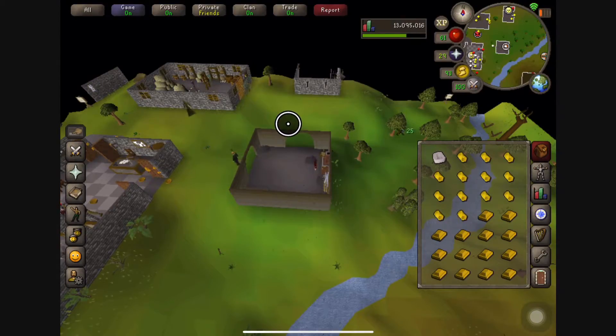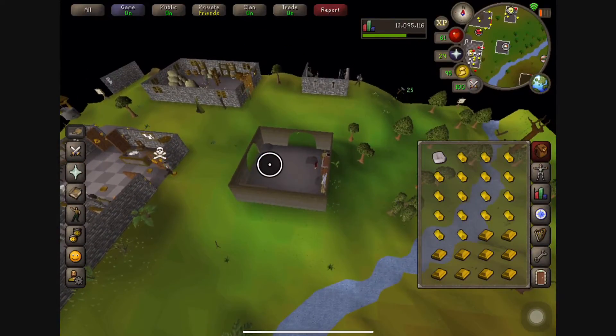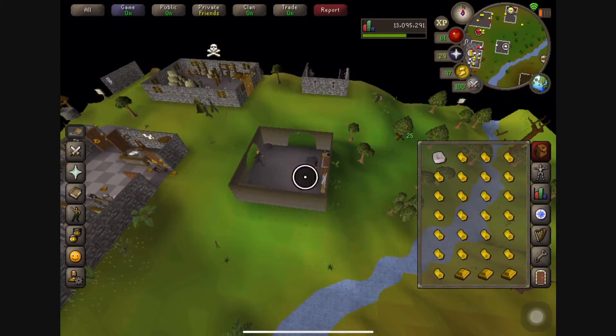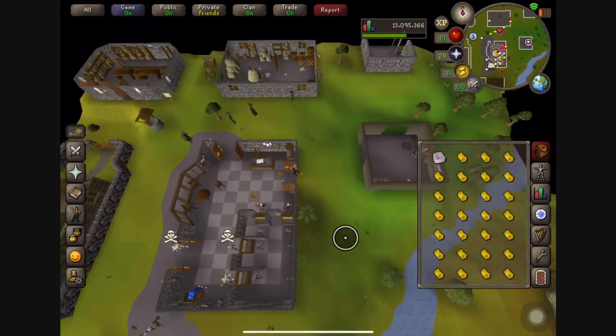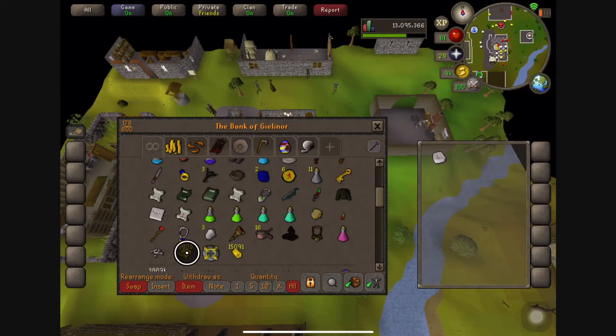To look around, you click and drag just like using your finger on mobile, and you can move your camera around any which way you want. I'm not sure if the scroll wheel can zoom in and out the way pinching does. The mouse I'm currently using is the Apple Magic Mouse 2 just for demonstration purposes, but I'm not sure if the scroll wheel will work for zooming in and out.